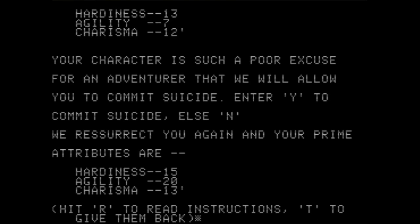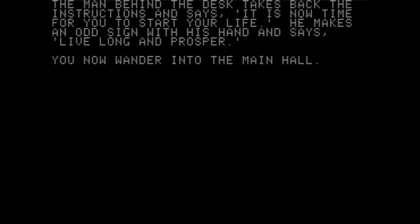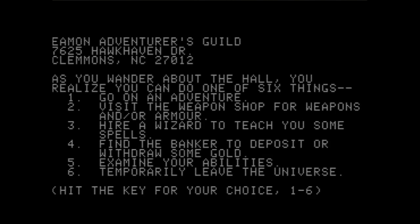Alright, I guess Jay the Game committed suicide. We resurrect you again — your prime attributes are... okay, I think that's better. So we committed suicide and came back as someone else. The man behind the desk takes back the instructions. We are now in the main hall, and now we get to shop, buy things, and go on adventures.